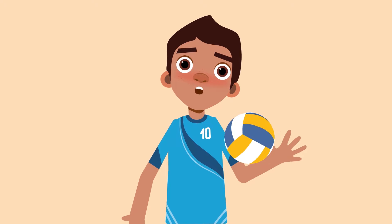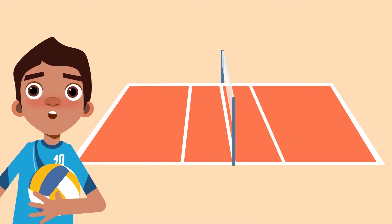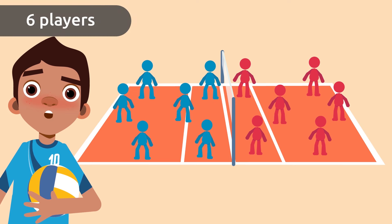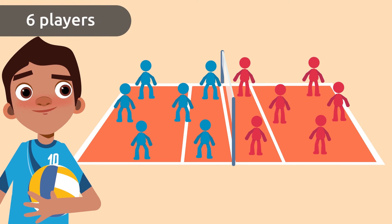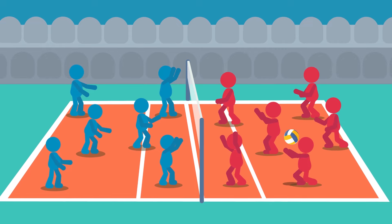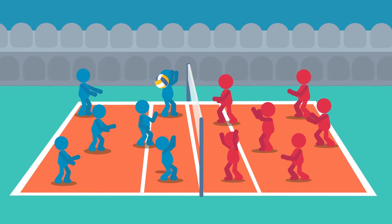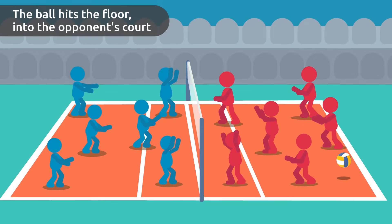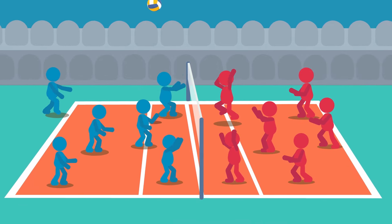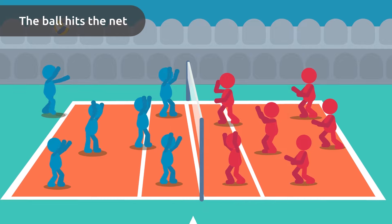You'll need a ball like this one to play volleyball. You need two teams, one in each court. There are six players in each team. The main objective is to score more points than the opponent. There would be two ways to get your first point: the ball hits the floor into the opponent's court, or the opponent's team can't return the serve and throws the ball outside the court, or the ball hits the net.